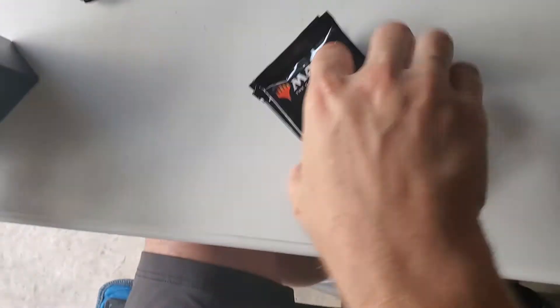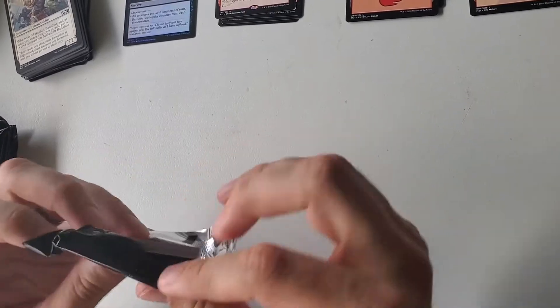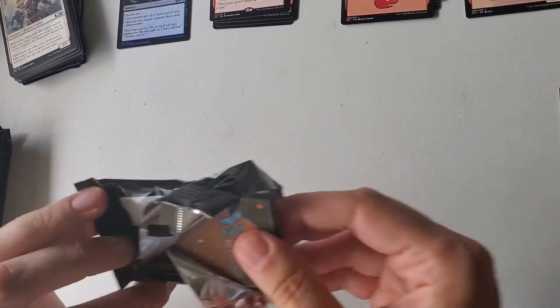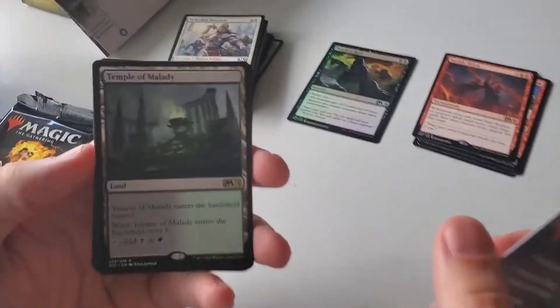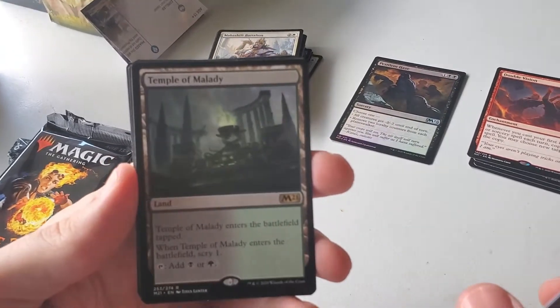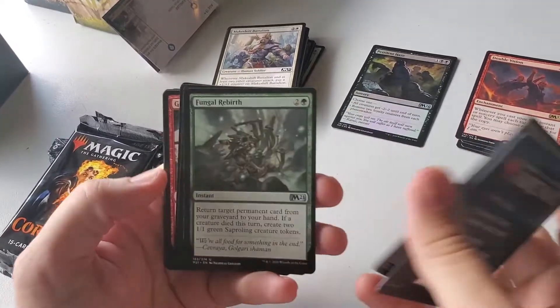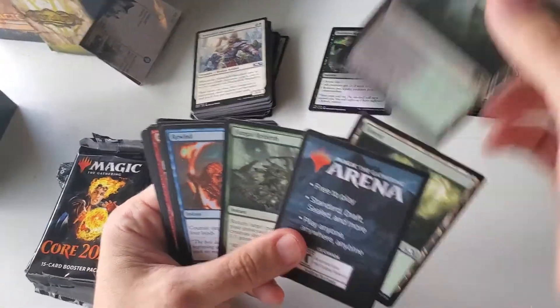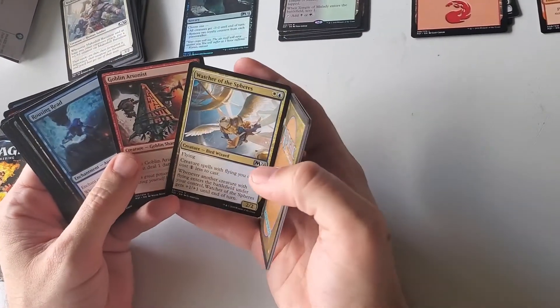Six more packs. Got a nice life counter there. So far I'm like in red, black, and blue — I'm not getting any white and green stuff. I got a Temple too — the green-black Temple.